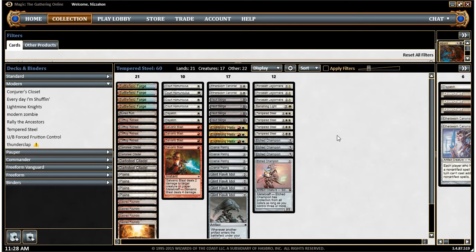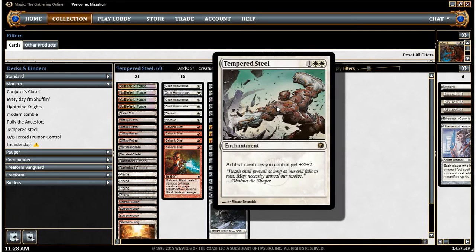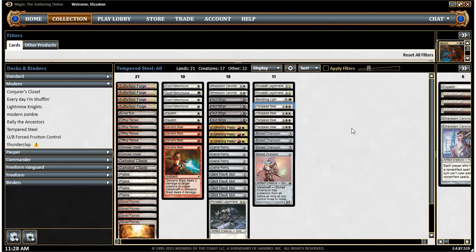It's basically an artifact creature aggro deck. As you can see, it has an incredibly low curve. In fact, these Legionnaires could all go in the two-drop area and the Scourges could all go in the one-drop area for the Phyrexian mana. It's made really around Tempered Steel. It doesn't need it to win, but it helps get over the hump when your opponent starts to try to stabilize with bigger creatures. You get Tempered Steel up there, and all your artifact creatures get plus two, plus two. Every creature in this deck is an artifact creature.